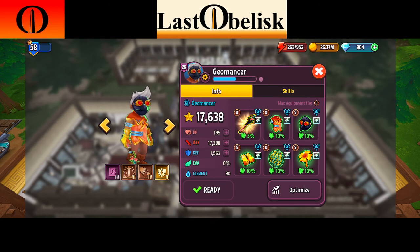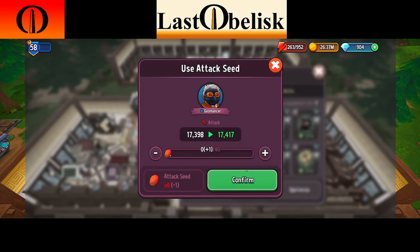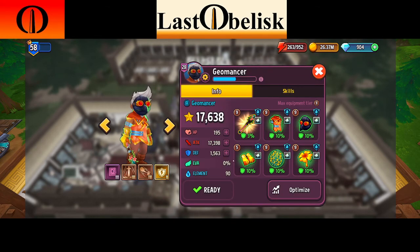Once done, you should have all elements, all spirits, a legendary weapon, and solid armor. For this geomancer at level 28, that got me to 17,638 power — if he were level 33 like my other characters it would probably be over 20,000. After that, add your seeds: pump attack seeds into him, plus health and defense seeds. I like to do it one hero at a time so each hero gets maxed out. Do this for every hero and you'll be up there in power.